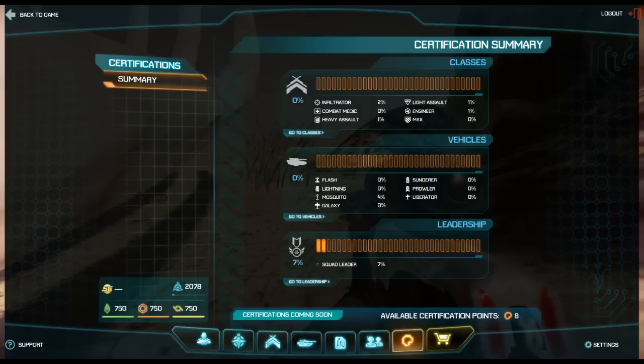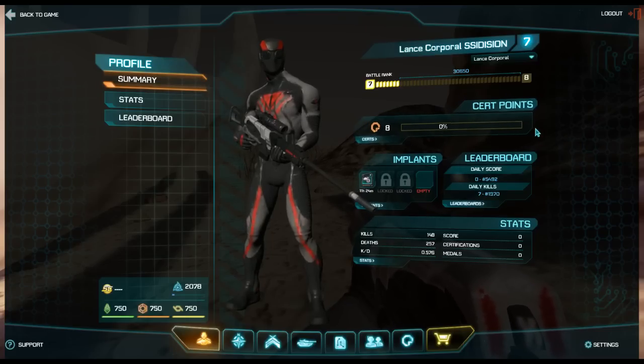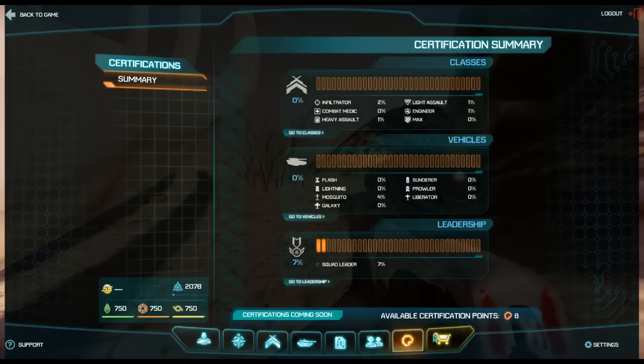This video covers certifications in PlanetSide 2. Certifications are basically another currency that you earn in the game - you have an experience bar for your certification. I have 8 total saved up and I'm working on my ninth cert point. I'm not positive how many cert points I've spent so far, but I'm thinking around 200.